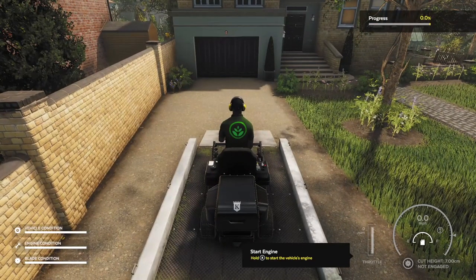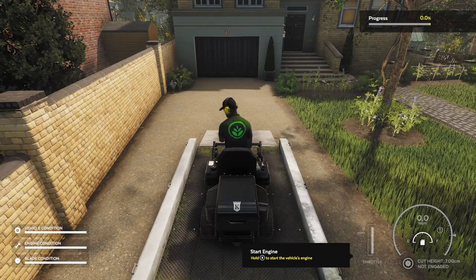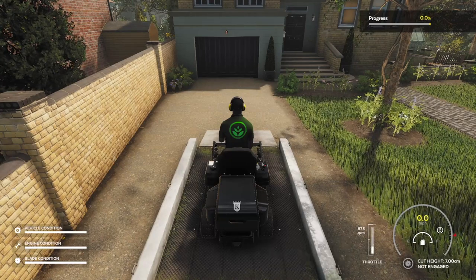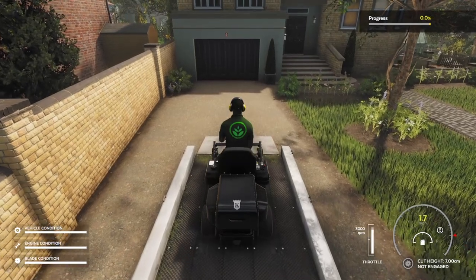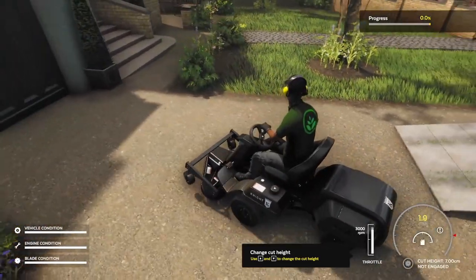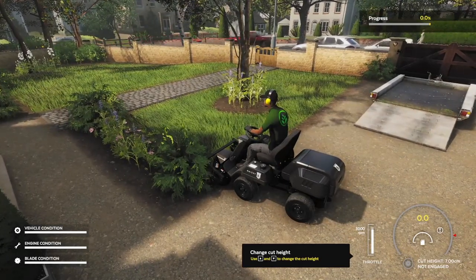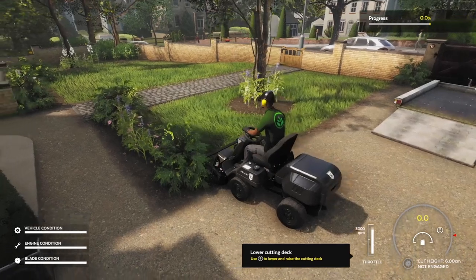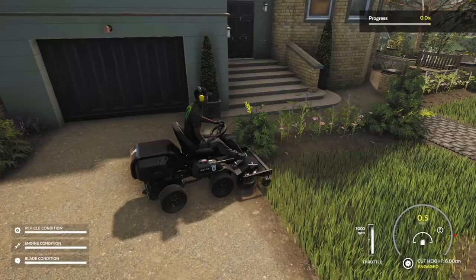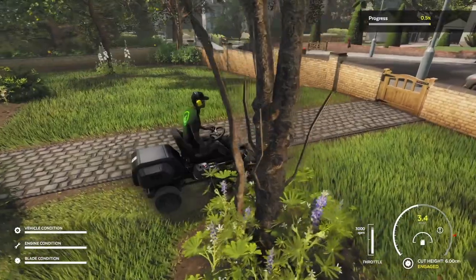You would normally at the start of the mission need to do a ground check, but as we've disabled that for this free mower version, we'll get the engine started and just crack on straight away. We'll bring the throttle up to a decent idle, get moving, get the blade down, set the cutting height to six centimeters, lower the cutting blade, and then press X to engage the blade. Wow, this lawnmower creates quite a bit of dust!